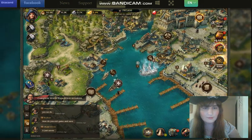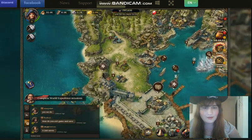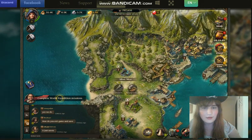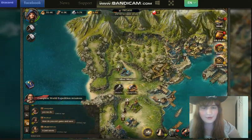We also have a market. We also have a field for you to harvest crops, of course. And a silver mine. I think I'm going to upgrade that — why not?